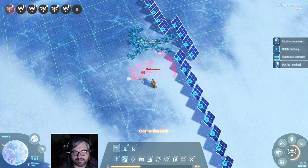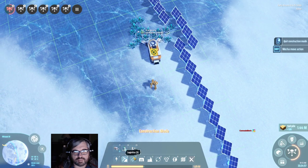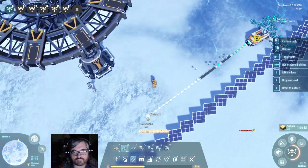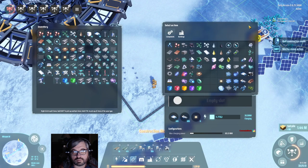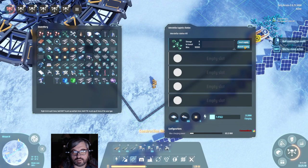Press shift and hold R and it'll spin like this — it's really nice. It's a tip that I've only seen one YouTube person or Reddit person bring up. Silicon ore, local supply, remote supply — that's kind of what we want. I do need power here.